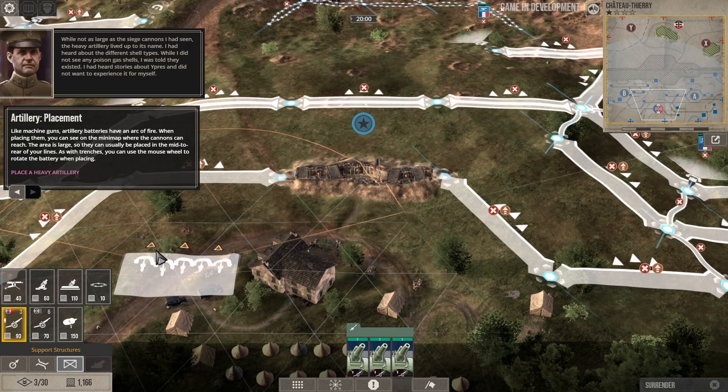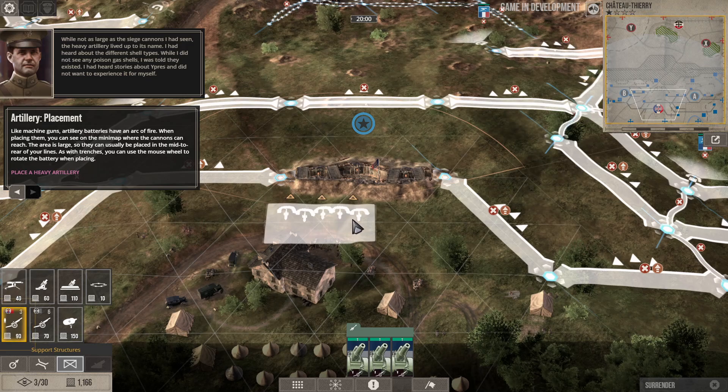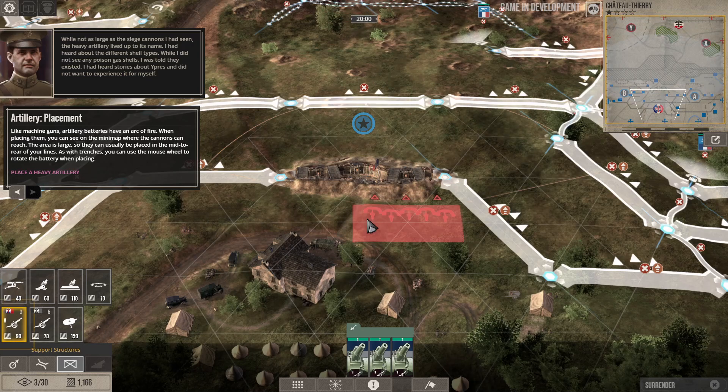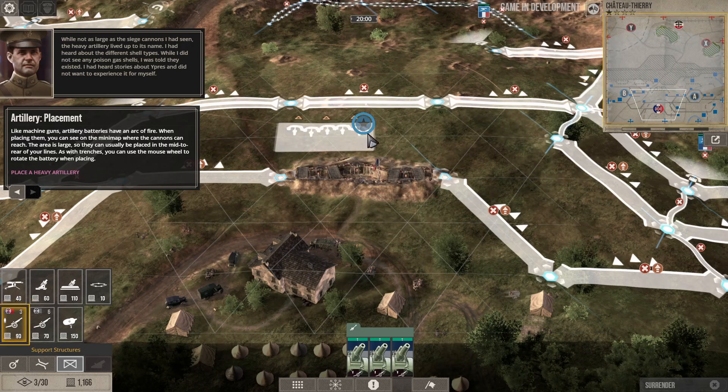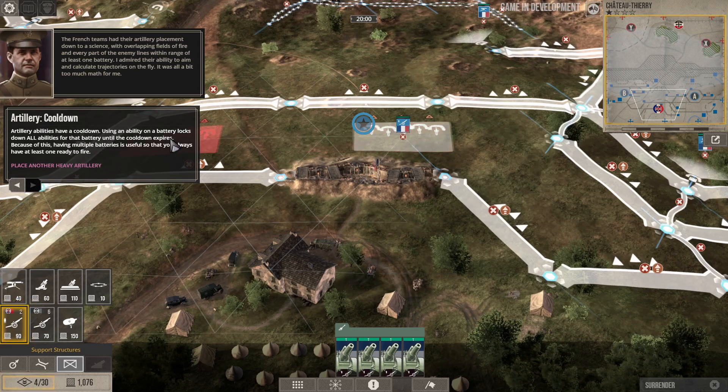Like machine guns, artillery batteries have an arc of fire. Placing them, you can see on the mini-map where the cannon can reach — the area is large, so they can usually be placed in rear-line positions. As with trenches, you can use the mouse wheel to rotate the battery when placing. I'll put it right here in front of the command trench — looks like it's got a good line of sight on the whole battlefield.